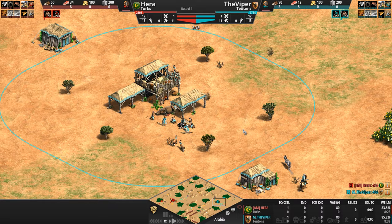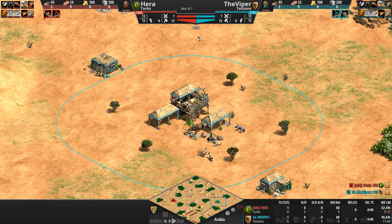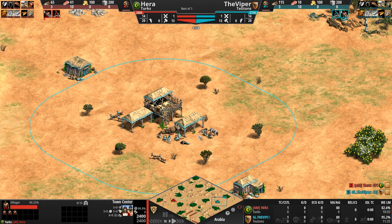All their barracks units, all of their stable units get free extra melee armor starting in Castle all the way up to plus two for free in Imperial. Their siege units can be upgraded to get a big plus four melee armor boost, and their towers have extra space for more units to garrison inside and fire extra arrows — the same goes for their town centers: 0 out of 25 garrison space compared to the usual 0 out of 15. They also get murder holes and herbal medicine for free.